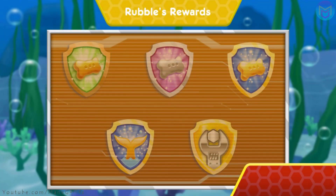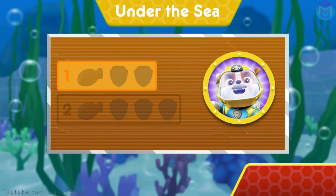Wow! You earned new badges! You earned the 50 pup treats badge! You earned the 100 pup treats badge! Wow! You earned new badges! Way to go! We found the loop-de-loop! All right! We collected the speed boost! Way to go! You found one fish treat. You unlocked the next level.